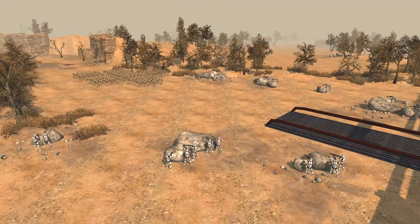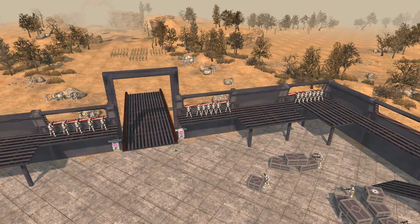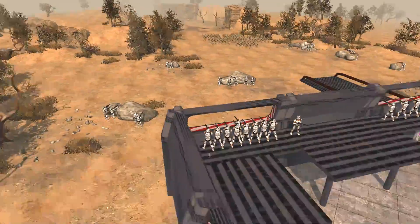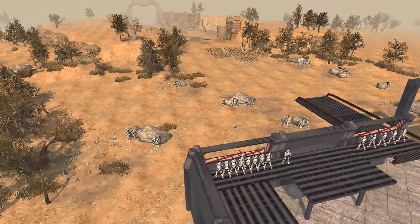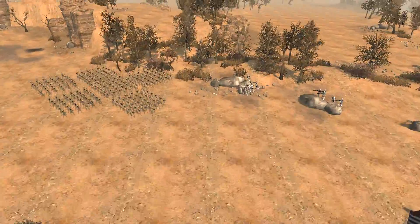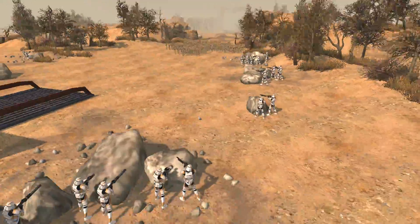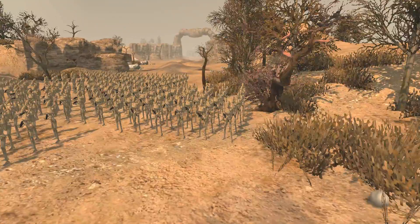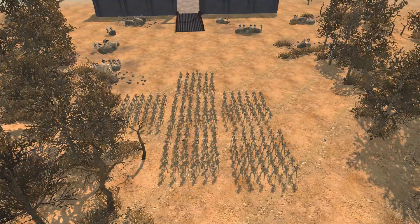Today we find ourselves on the planet of Ryloth. If you've ever seen the show or know some Star Wars lore, you would know that Ryloth is an Outer Rim planet that is just brutally, brutally attacked throughout the entire Clone Wars. There's fighting constantly on it, and the natives are just almost wiped out — it's almost a genocide by the Separatists.